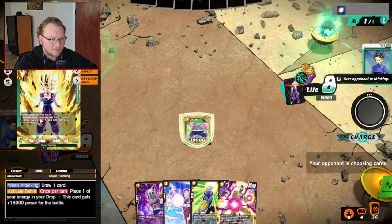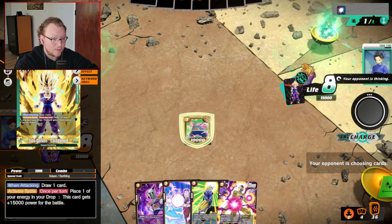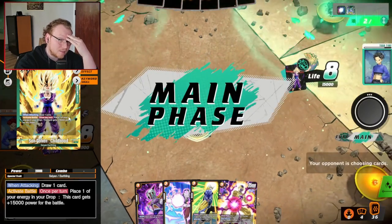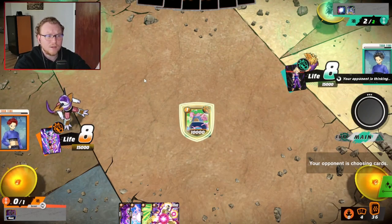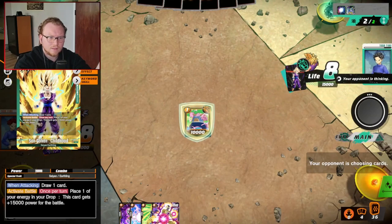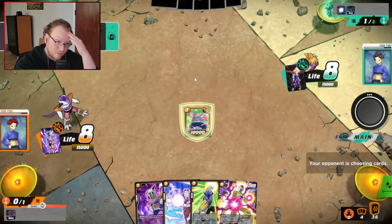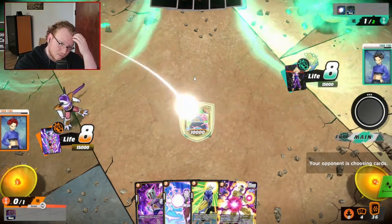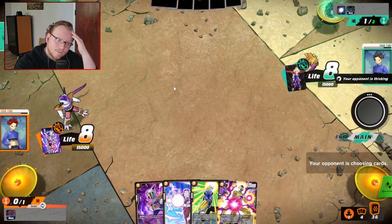I'm getting first a lot more now that I'm playing yellow instead of green — which was an odd thing to notice. I also don't remember what his flip side does. Place one of your energy in the drop — so like Broly, except he turns into thirty-five thousand when he flips. Once he flips, right? So he wasted that. It's just a draw out — I wasn't gonna block him anyway. You start to get the rhythm, you know what I mean.